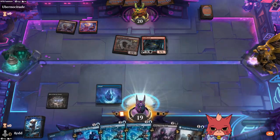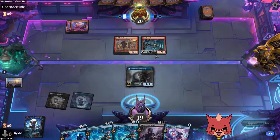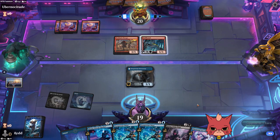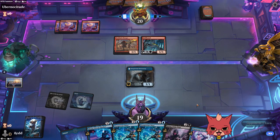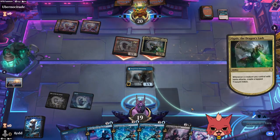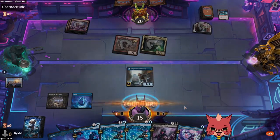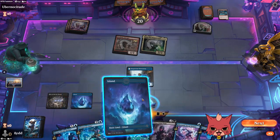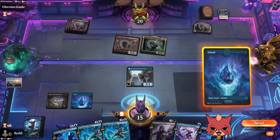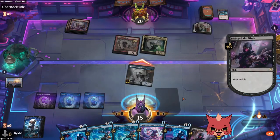Goldhound — probably my most played red card from New Capenna so far. Agnes on the other side — this is a scary setup for the opponent. We're going to reach into their hand, I think. We have a lot of cards, so Biting Palm Ninja it is. Hopefully it doesn't look too aggressive with the hasty cards.